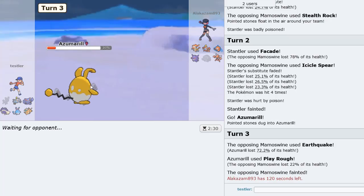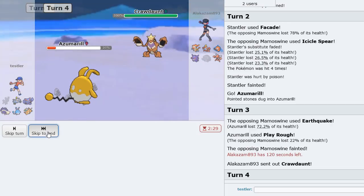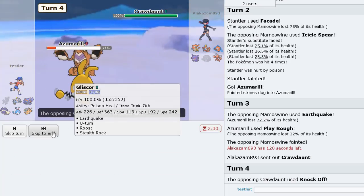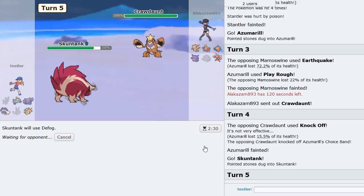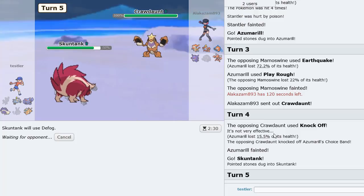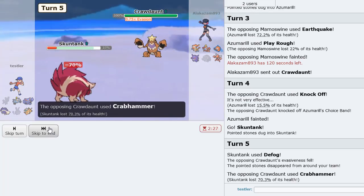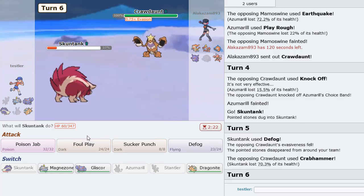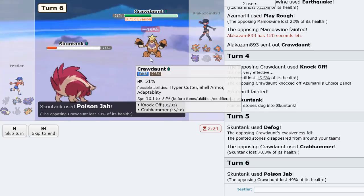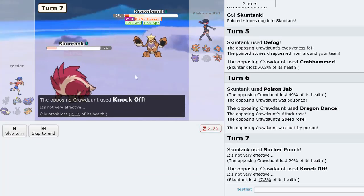I could probably save this Azumarill if I can Defog — that would be really ideal. Let him Knock Off, go Skuntank and Defog — perfect for Dragonite. Setting up the way for Dragonite to put in the work. This is probably Choice Band just because he has no Life Orb damage. We get a little Poison on this thing — oh he's Dragon Dance? I'm going to Sucker Punch here and he should get knocked out by Aftermath. Yep, Aftermath takes it out.